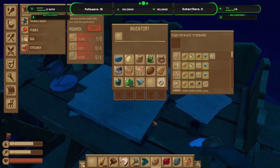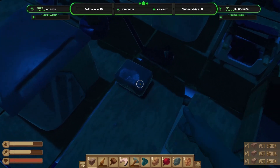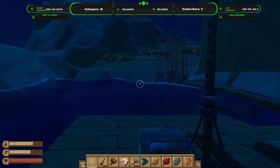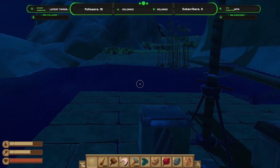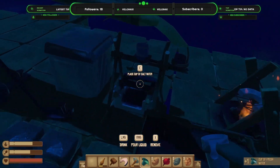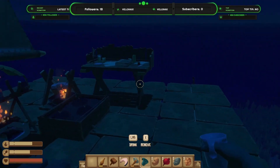I'm gonna craft three more wet bricks - that's all we need for our first smelter. I think we've made a really really good start: we got ourselves a mini farm, we're able to cook stuff, we got nice purified water, we got some directional travel, and we've already killed our first shark. We're making good progress.